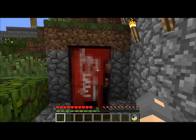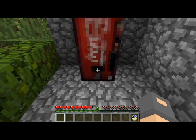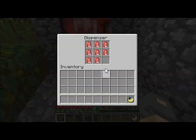The awesome coke machine! The top is the jack-o'-lantern and the bottom is a dispenser. You can just throw out the can. I use the coke cans as bread so they're not as hard to get like other items like apples.